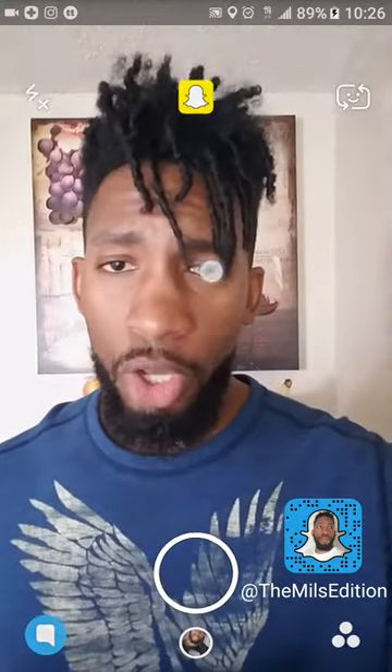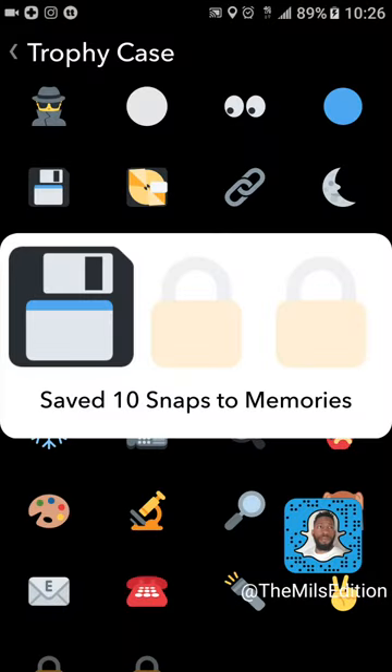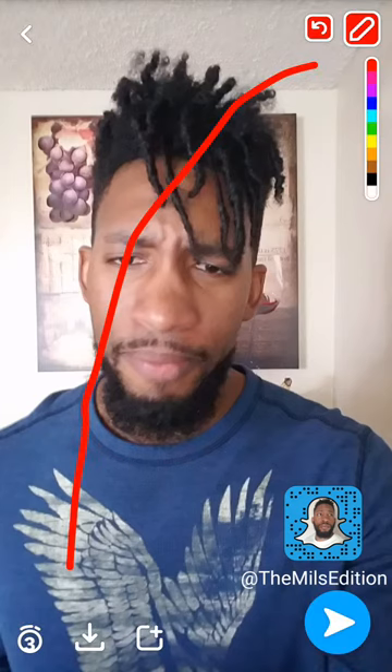The second trophy: save 10 snaps to Memories. If y'all don't know how to save snaps to Memories — it's the easiest thing. Let me show you real quick. You take a picture, and down in the bottom left corner there's a down arrow. Hit that down arrow — that is to download something straight to your Memories. Easy peasy.